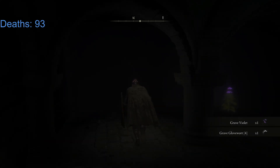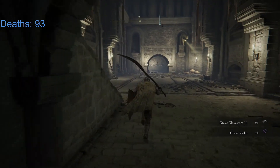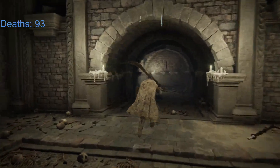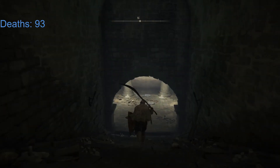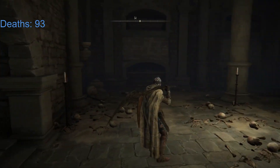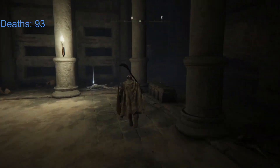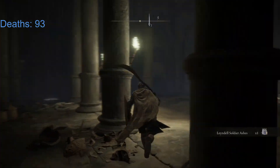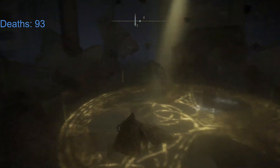Ghost Glovewort 4 — we need Ghost Glovewort, is what we're after. So that's not necessarily good enough, but we continue on. Maybe there will be more. We probably have to go past the stone sword key to get what we're looking for, which means we'll have to go find one, or buy one or something. Who knows? Blaindale Soldier Ashes — yo, that scared me.